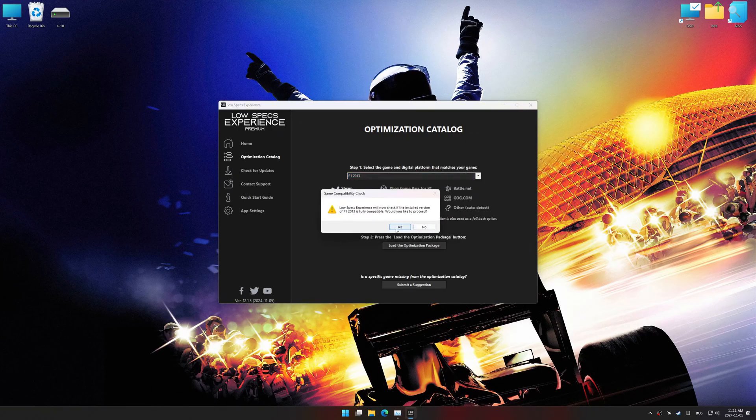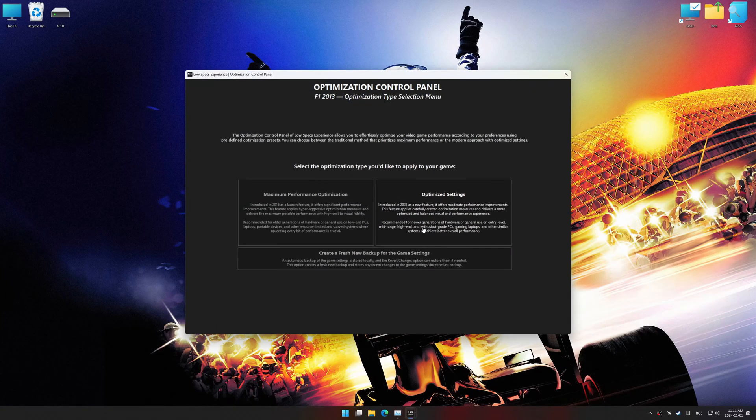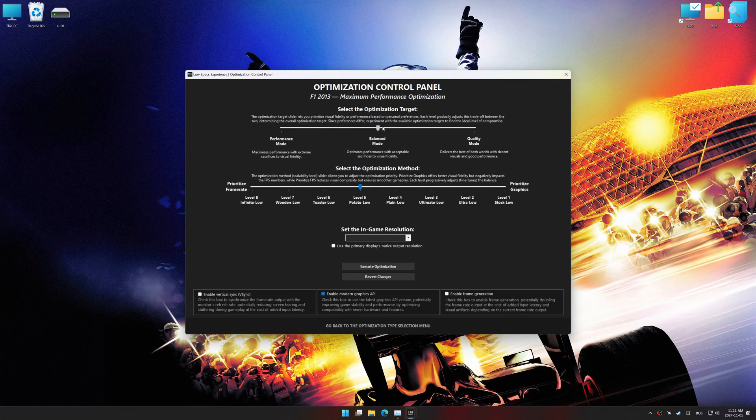Low Specs Experience should automatically detect the game version installed on your system. If it does not, you will be asked to manually select the game installation directory. Now press OK and the optimization control panel will load.